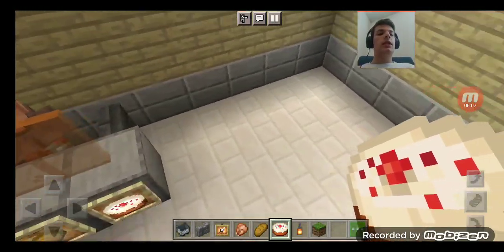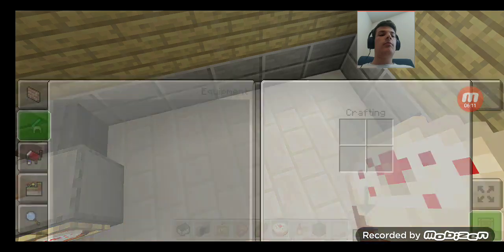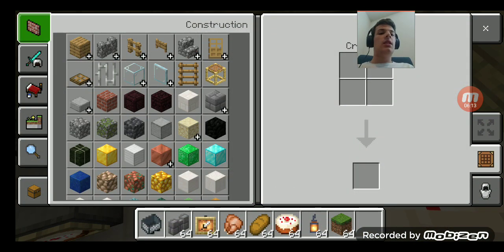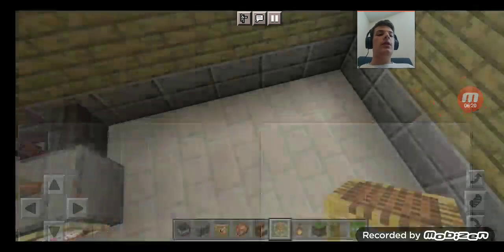Now I'll just get a table ready. I believe the scaffoldings look like gray tables, and I'll use these for the seats.